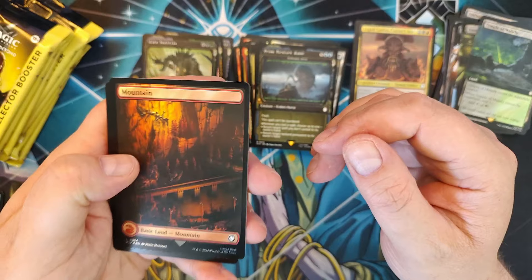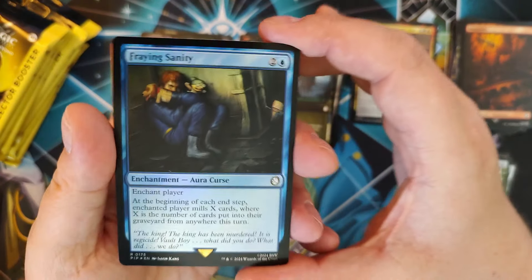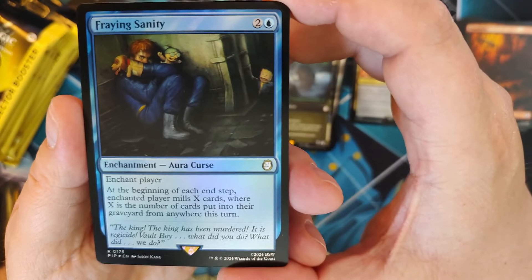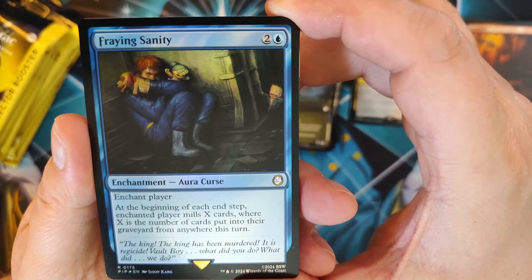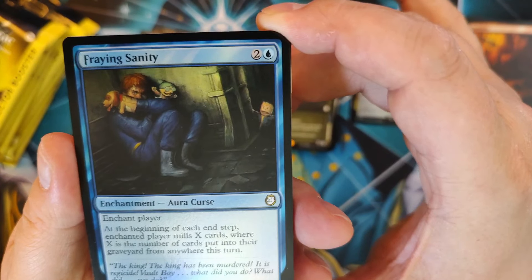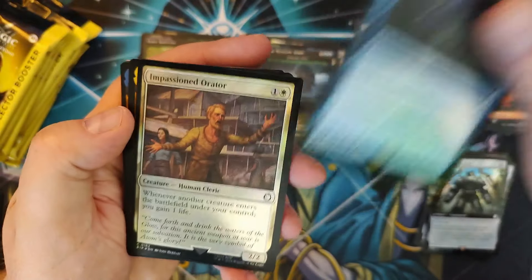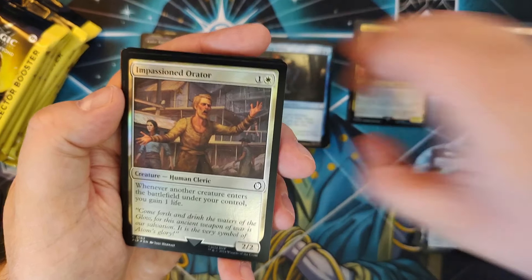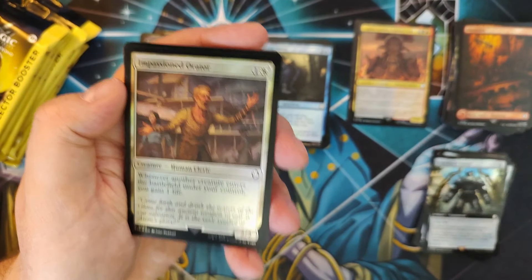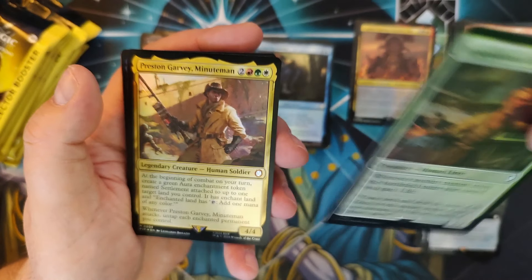We've got our Mountain and Fraying Sanity — I love the artwork and the thematic flavor text. Imagine somebody locked in one of the vaults — the king has been murdered, it's Regicide Vault Boy. That's the classic Lovecraftian horror of Fallout; they did really well on this. Impassioned Orator — I know it's a common, but it's actually kind of hard to pull. I've got a Trellisara Life Gain deck; this should be in it. You're a keeper.